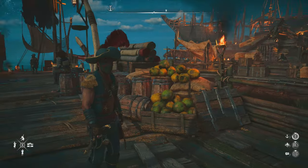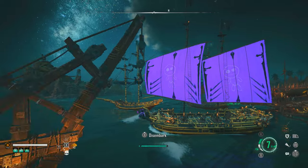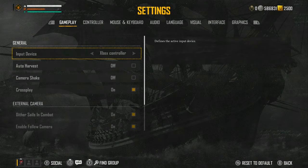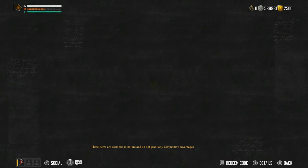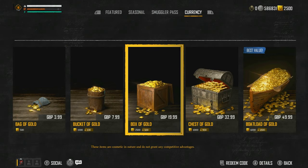A lot of people are asking about my sails. If I quickly go onto my ship and set sail, you can see my ship sails are glowing purple. A lot of people ask how you get them — I do cover it in most videos. Simply, all you want to do is go to the store, press start and go to store, then go over to the currency pack which is all the way on the far right tab. I don't have it on my screen right now because I already bought it, but right next to the box of gold for 2,500 plus 500 gold there is another box of gold called the Seasonal Box of Gold.